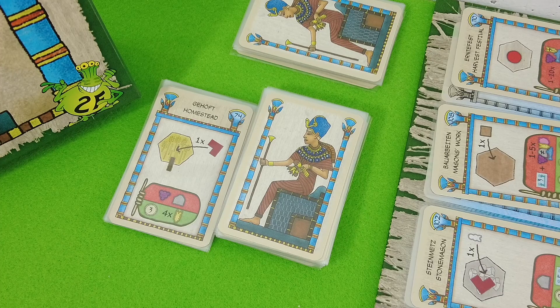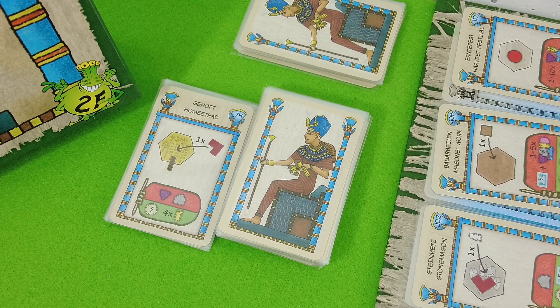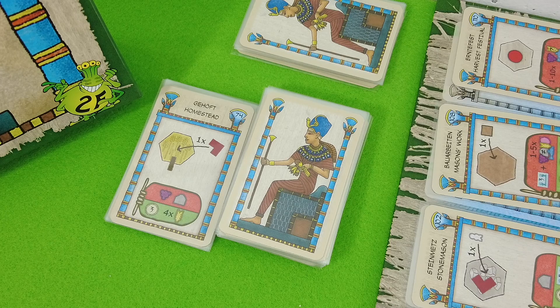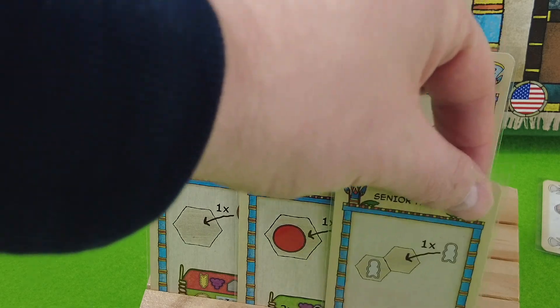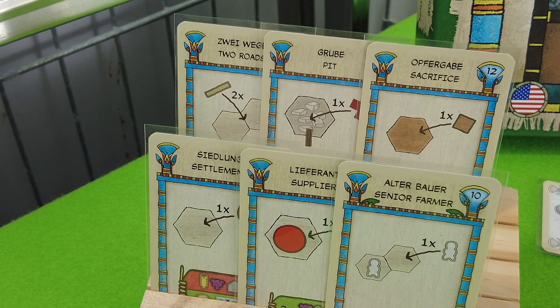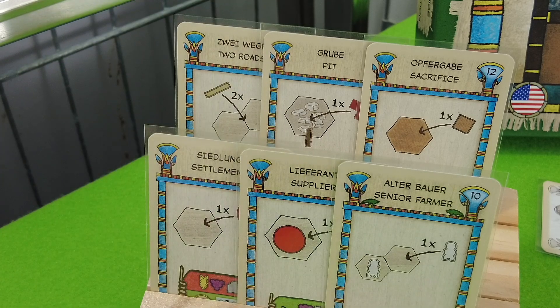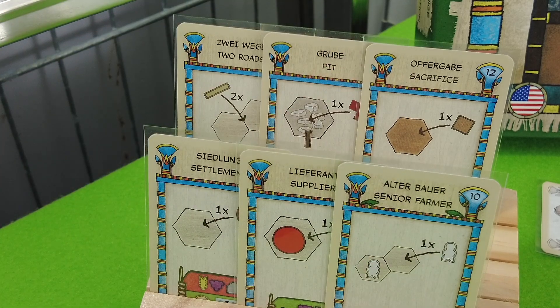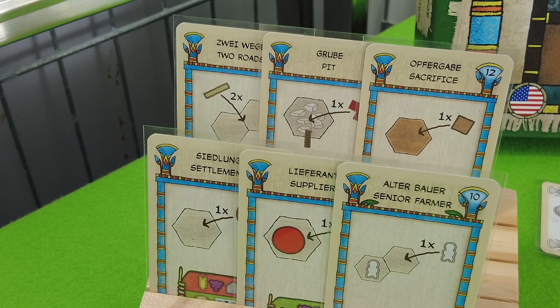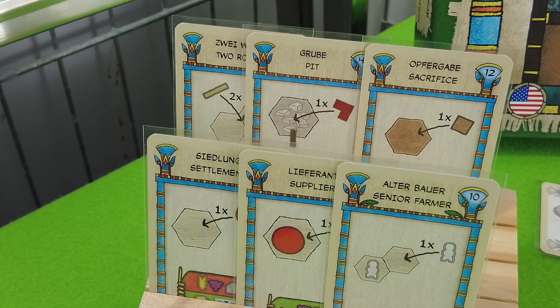I'm not aware of any mistakes I made during the very first episode, though some of you may spot something. So let's get into the second episode. I left off after my administration step, which works slightly differently in a solo game. These are my six cards. I still have two standard farmers in the discard pile that I decided not to go for, but I'm happy with the cards I acquired. The problem is I can't place my pit here legally, so I also need to start building more roads.